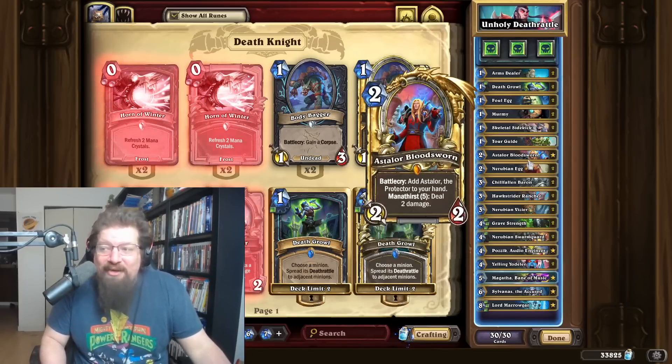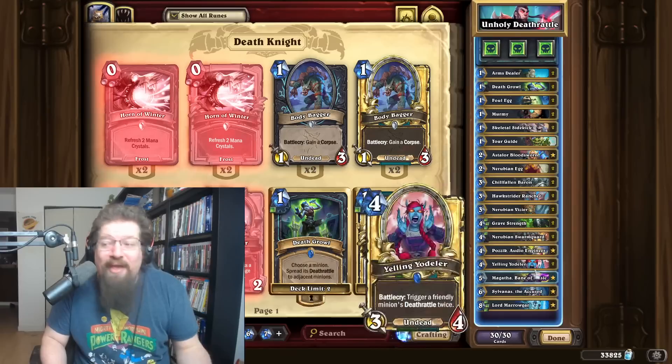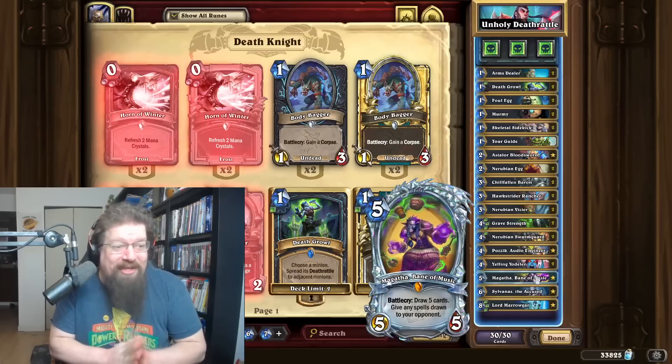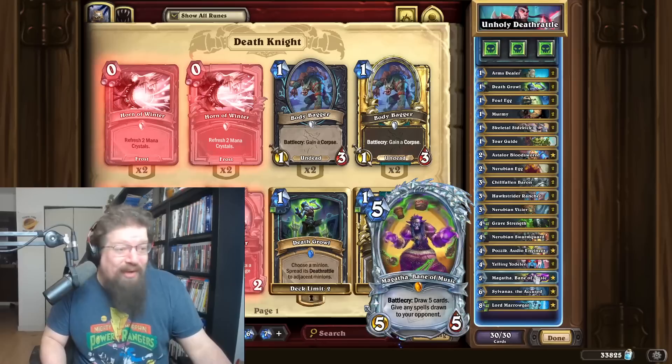We still have in here Hawksrider, Rancher, Nerubian Swarm Guard, Pazic — the usual stuff. And you also have Insane Reload now with Magatha, Bane of Music, which has been an incredibly solid card in these minion-heavy decks. So far it's performing pretty well. If you want to give this a shot with some of these new cards, give it a go.